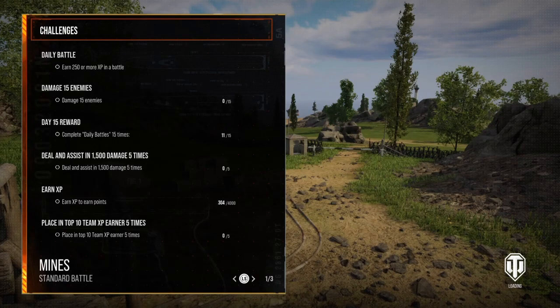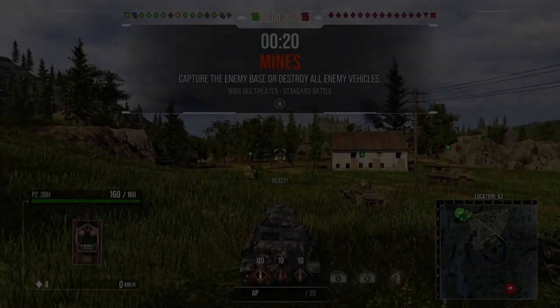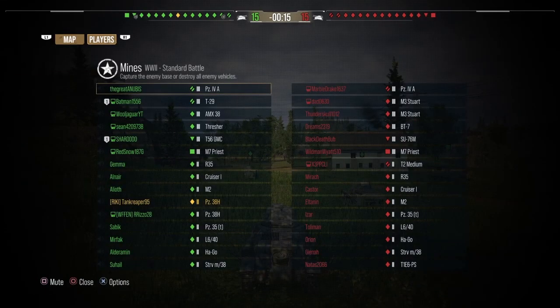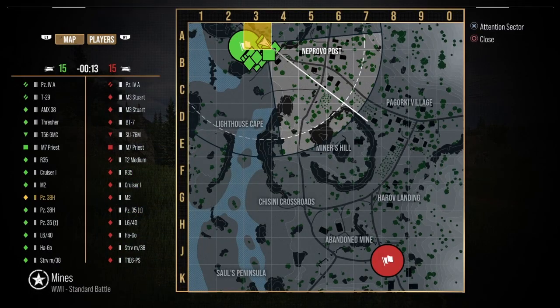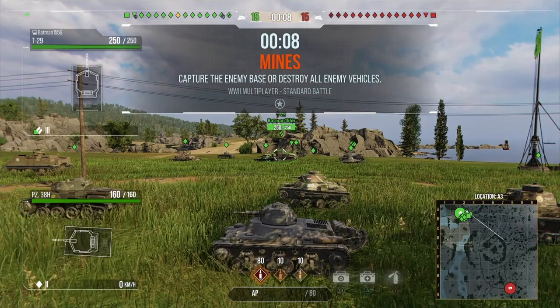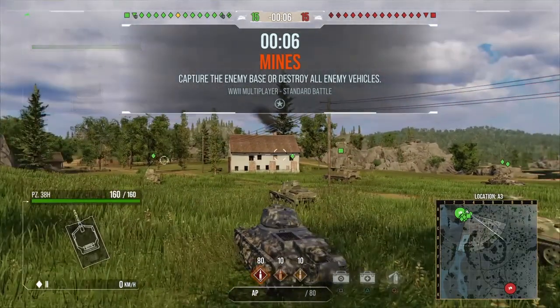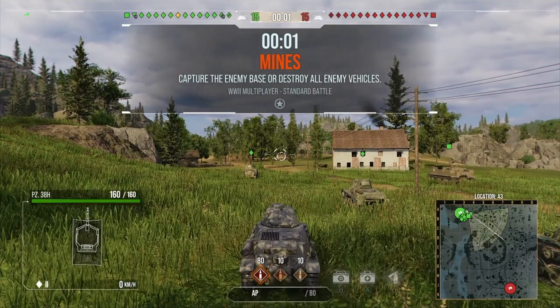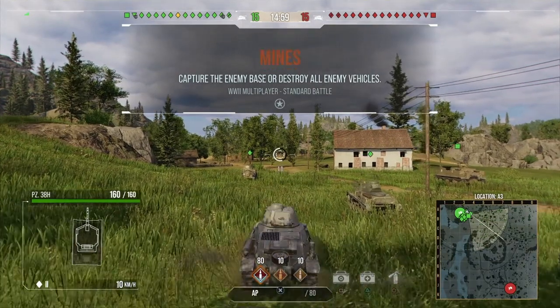We're back on Mines. This kind of proves how strong this tank can be — even being somewhat outmatched. Look at that matchmaking: we're bottom tiered, this is a tier 3 game. You would think that if we meet a tier 3 tank we're definitely going to get hit and probably damaged, but sometimes tier 3s can have trouble penetrating this tier 2 German light tank.